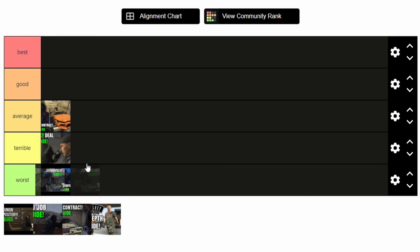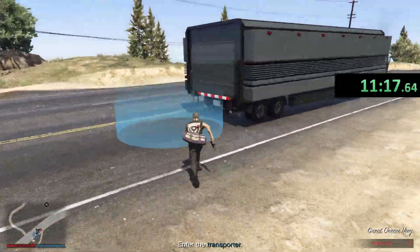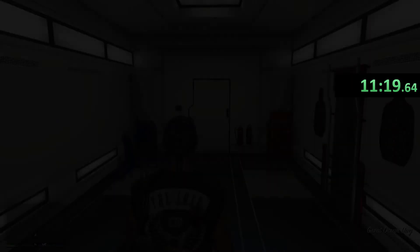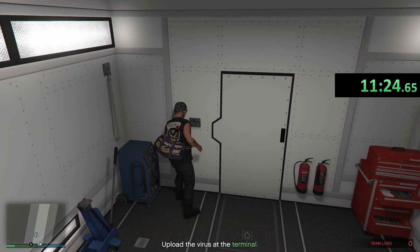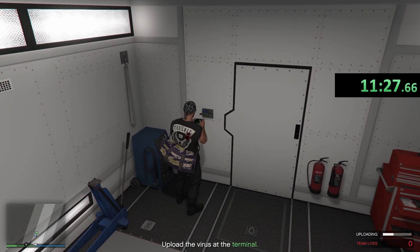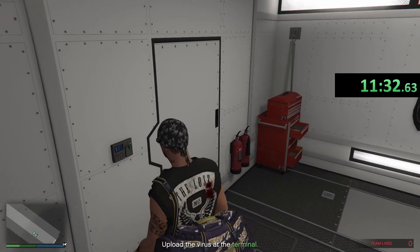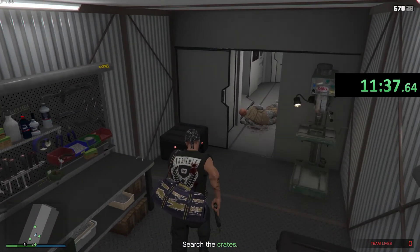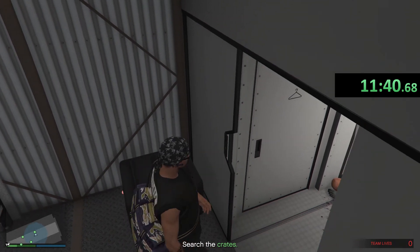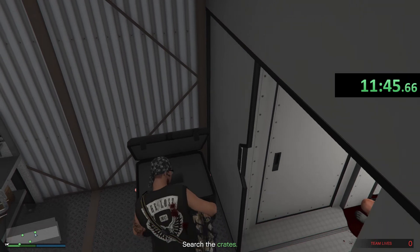Next up we have Super Dollar Deal. This contract is going to sit in Terrible. For me this contract lacked everything really. The first prep was sort of an invasion of a military base, which was actually more action-packed than the finale itself. Without an oppressor in the finale, only being able to use five sticky bombs made it extra annoying for players trying to stop the MOC. And when you get inside, there's just two guards — it just didn't feel complete.